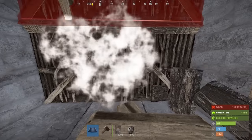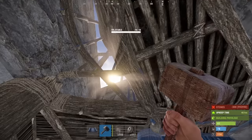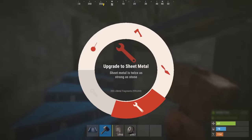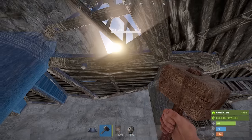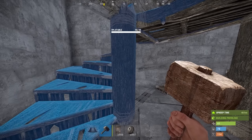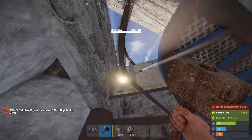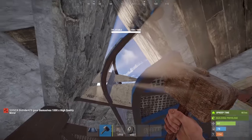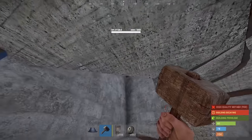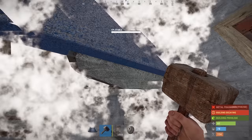Place two more half walls and upgrade them to stone, making sure the hard side is facing towards the inside of the triangle. On this bunker part, it's very important that the stairs are always a quality higher than the half walls. If the half walls are stone, the stairs should be metal; if the half walls are metal, the stairs should be high quality. I highly recommend doing high quality in here - if the stairs are high quality, the gap is much smaller, making it a lot harder for them to throw molotovs or grenades down, and you can upgrade the half walls to metal making it much harder to raid.